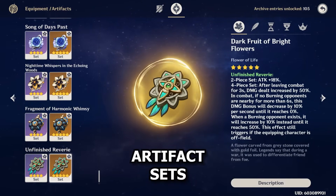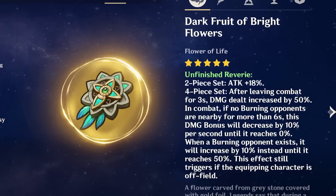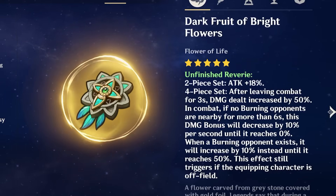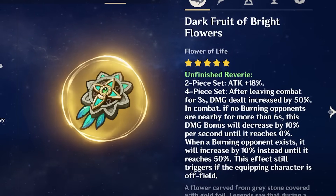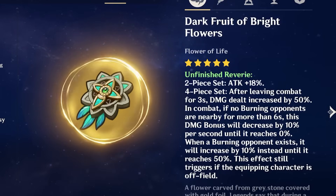Alright, now let's talk about how to actually build your Emilie. For your artifact sets, it's relatively straightforward — there are two main sets that are for the most part pretty interchangeable. The first is the Unfinished Reverie set, which is typically your best in slot as far as Emilie's damage is concerned. This set gives you 18% attack on the 2-piece, and then a 50% damage bonus on the 4-piece, effectively for free, provided you are triggering the burning reaction and there are burning opponents nearby. As long as you fulfill that criteria, which you almost always will with Emilie, you can get a free 50% damage bonus with a solid uptime to all of your kit, on top of also getting attack percent as an additional bonus.